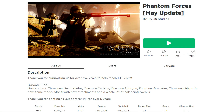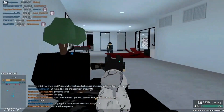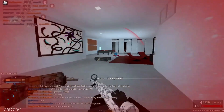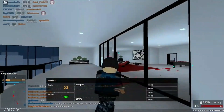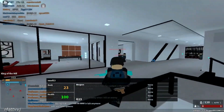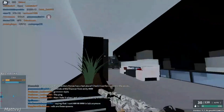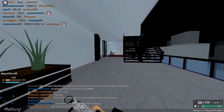Phantom Forces: This team deathmatch has you choosing loadouts from realistic guns and moving into rooms as a team to breach and enter any point to defeat the enemy. While this attack and defense style match may be fun, perhaps you would like to try a straight-up attack vs. attack game mode. With numerous guns, grenades, and other weaponry at hand, anything can happen in this game.